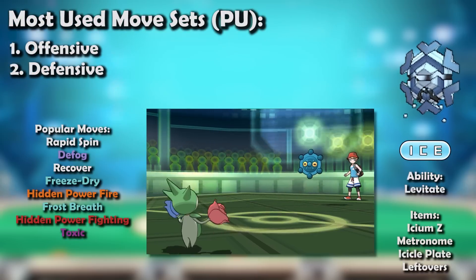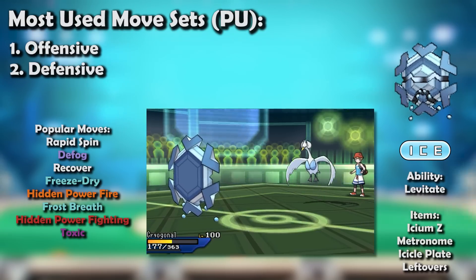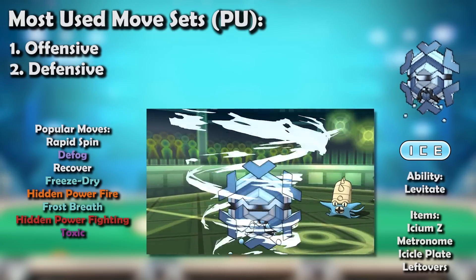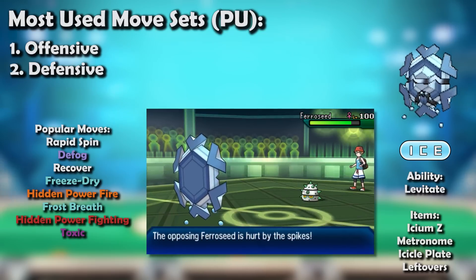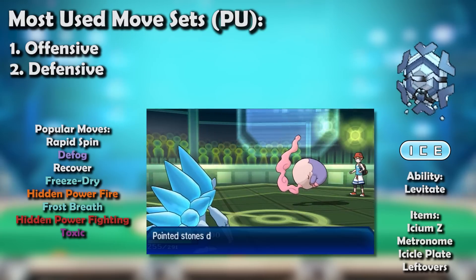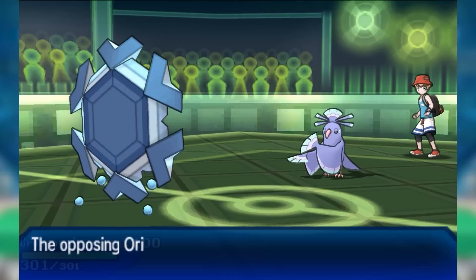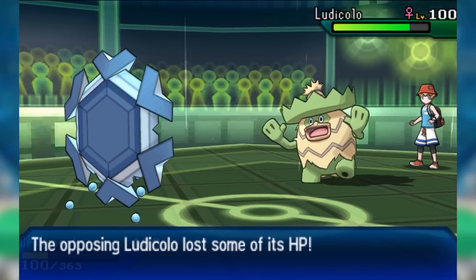Strangely enough, Cryogonal was actually better in the subsequent generation of PU. It held quite a high position in Gen 7 PU — similar to its renowned tenure in Gen 5 RU. Its Rapid Spin capabilities were highly appreciated in a metagame with such an emphasis on Spikes; since you took the time to lay multiple layers, you preferred not to undo your own hard work with Defog. Cryogonal could learn Defog now, but why use it if not to spin and maintain hazards? It was also a superb defensive Pokemon — a fantastic answer to Oricorio-E and -G, and excellent against Ludicolo.